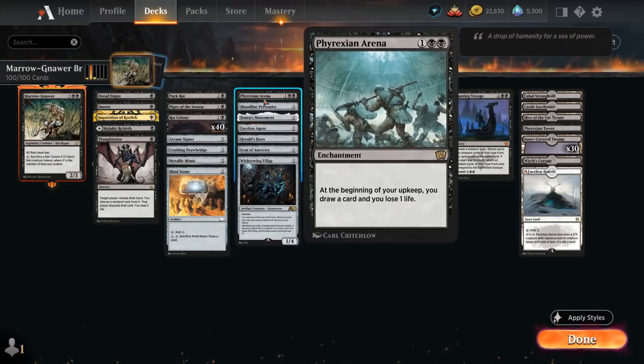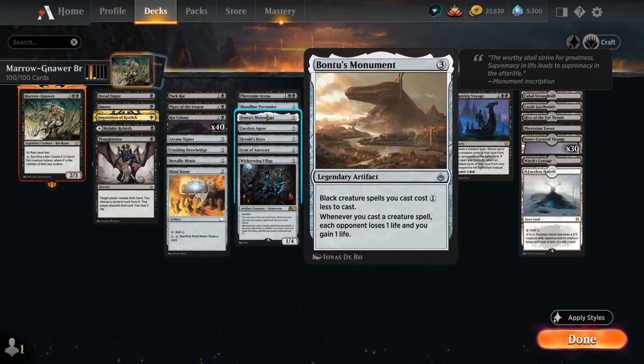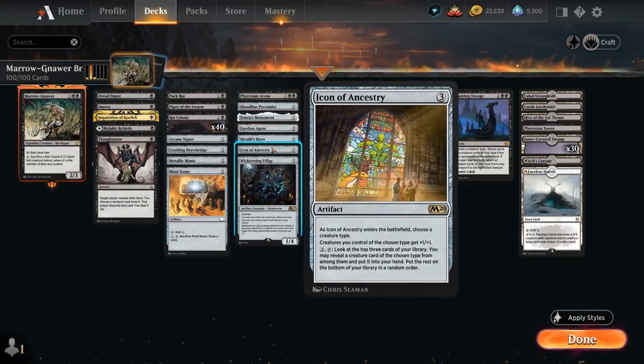At 3 mana we've got Vrexin Arena providing a steady stream of card advantage. Bloodline Pretender is a Changeling so also counts as a Rat, and picks up +1/+1 counters whenever a Rat enters the battlefield. We've got Bontos Monument giving our black creatures a 1-mana discount, and whenever we cast a creature spell each opponent loses 1 life and we gain 1 life. Faceless Agent is another Changeling, so counts as a Rat, and when it enters we'll usually find another Rat Colony. Herald's Horn gives our Rats a 1-mana discount, and at the beginning of our upkeep we can look at the top card and put it into our hand if it's a Rat. Icon of Ancestry gives our Rats +1/+1 and we can activate it to find a Rat in the top 3 cards of our library.